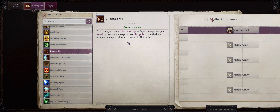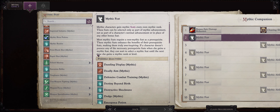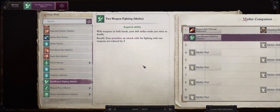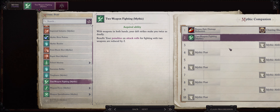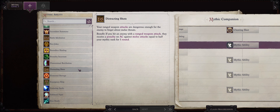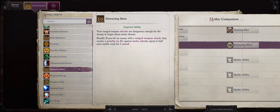Now let's talk about Wendwag's Mythic Progression. I suggest you start with the Cleaving Shot mythic ability. With this ability, your ranged attacks will actually hit nearby enemies so long as you either kill them or hit them with a critical hit. This will often mean a lot of extra attacks, so it is very useful. For our first Mythic feat at Mythic rank 2, I prefer going with Two Weapon Fighting Mythic. If you are playing on Hard and Unfair, it helps to increase our AB by as much as we can, especially during the early and mid game.